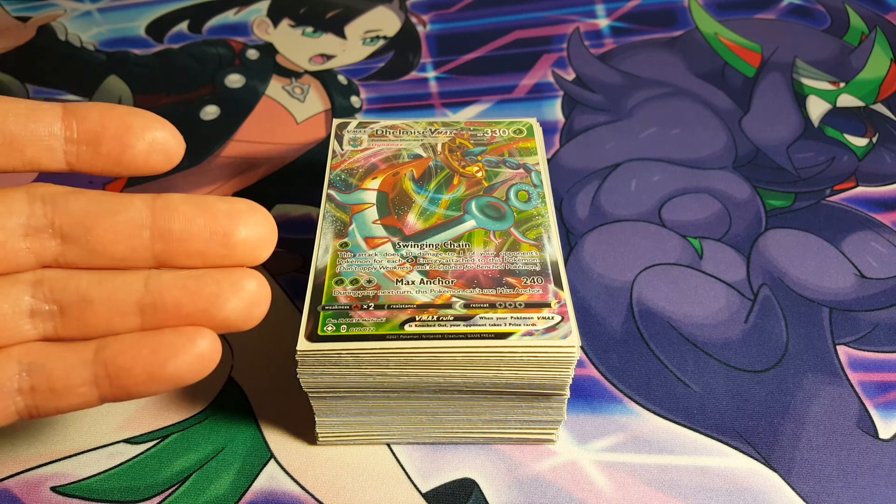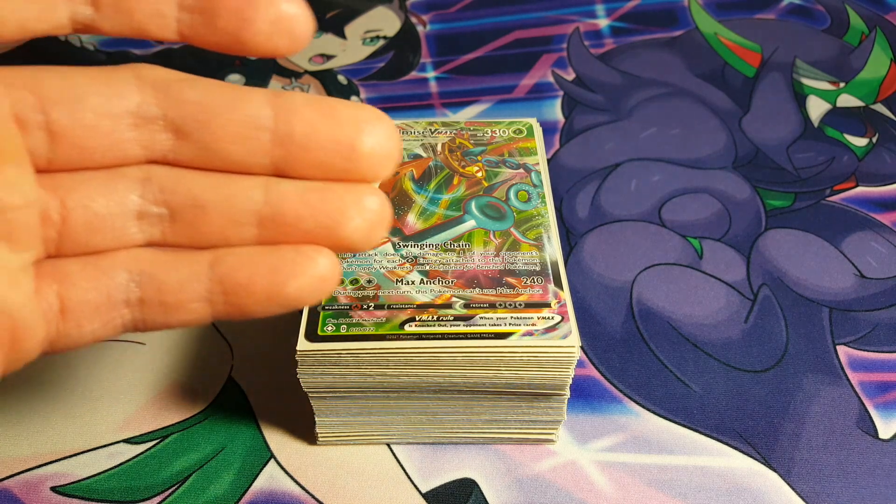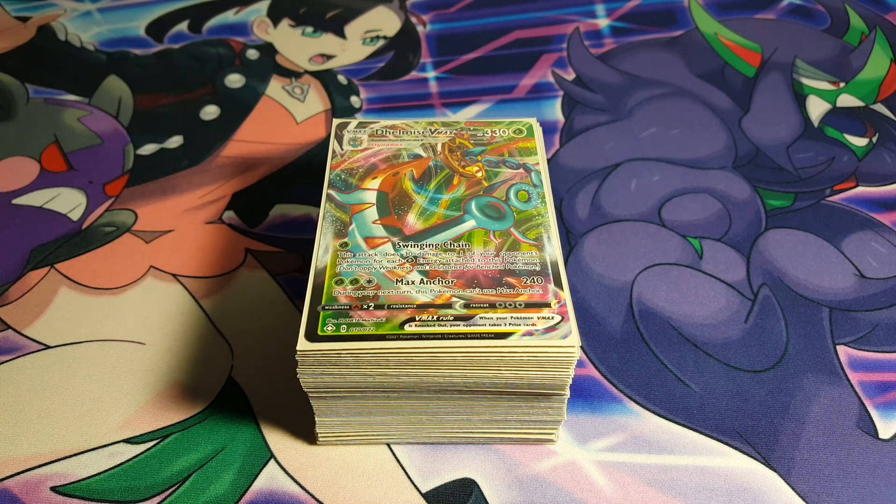As we can see here, Max Anchor is an attack that deals a whopping 240 damage. That is huge and it's just absolutely amazing. I just really love that an attack like this actually still exists. This is why decks like Cremorant or Salazzle are so fun, and the fact that we now have a deck like Delmais as well, that's just always nice to play.